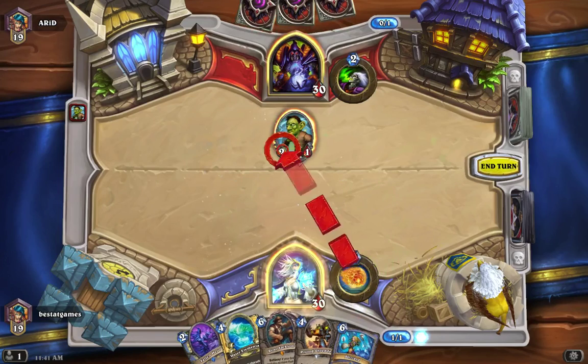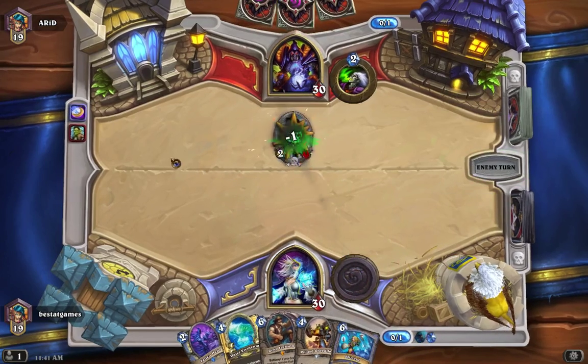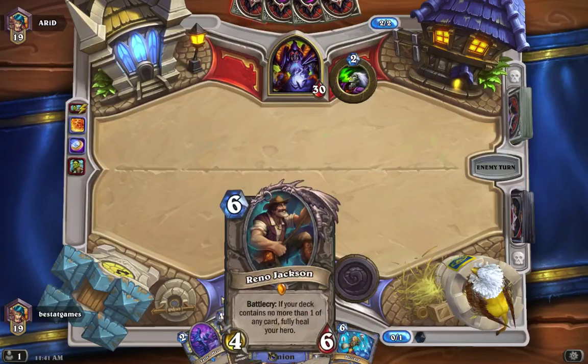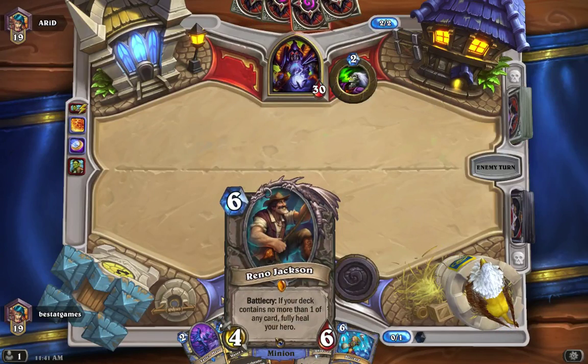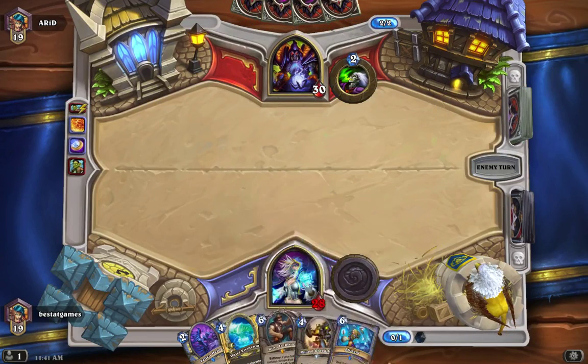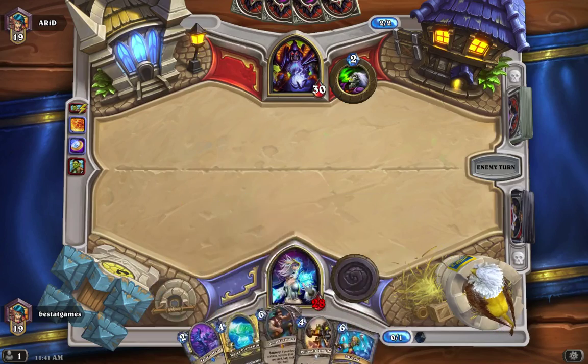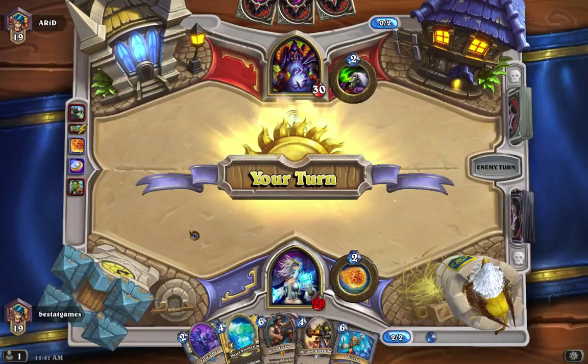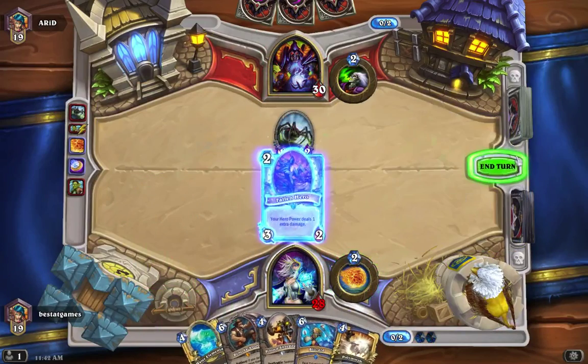He's playing very aggressively, so I'm going to coin and play. Granted, I have the biggest anti-aggro card right here in my hand — Reno Jackson. Pretty much if I can live to six mana, it doesn't matter what he does. He'll run out of steam, and then I'll just kill him.